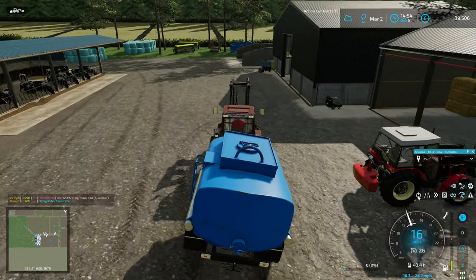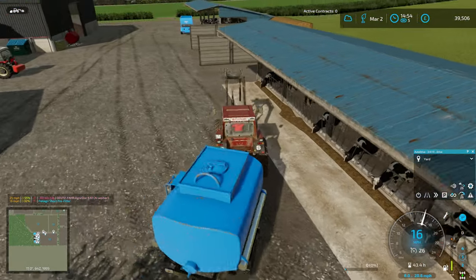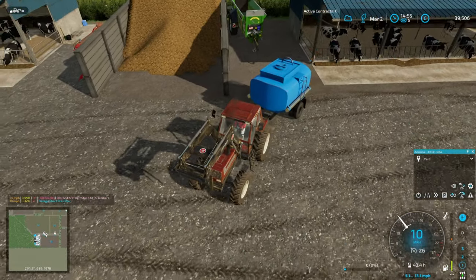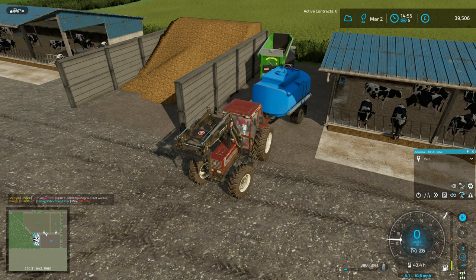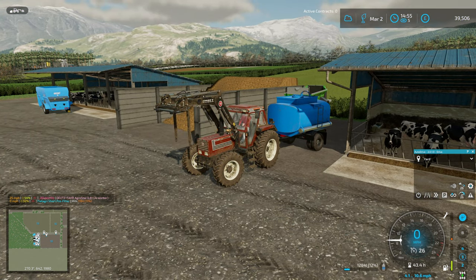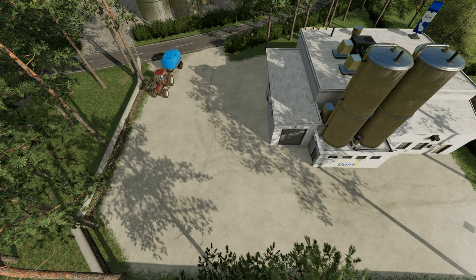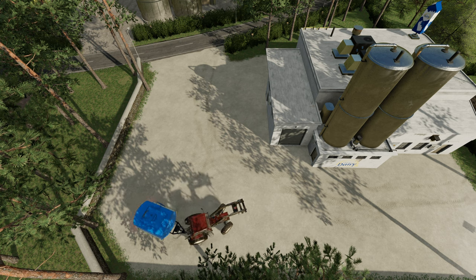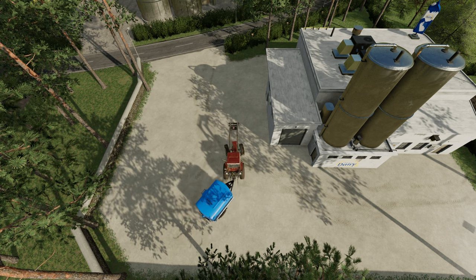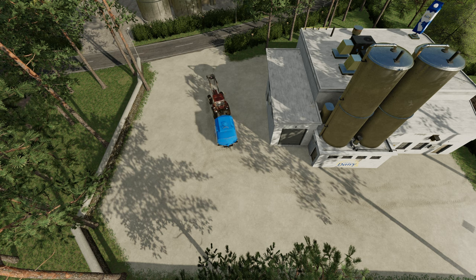Back at the dairy farm — going to get the milk all loaded up. There's not a silly amount so I think it's just the one trailer. I'm trying to sell it more regularly rather than waiting, since milk prices don't vary that much unless you get a great demand spike. And there goes auto drive — we love how this map looks. It's going to stay wide and loop right around, and it's even coping with the front loader attached.